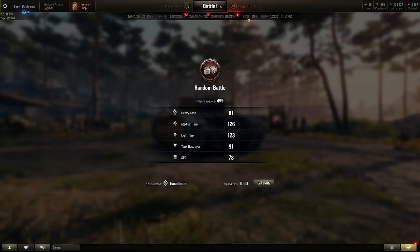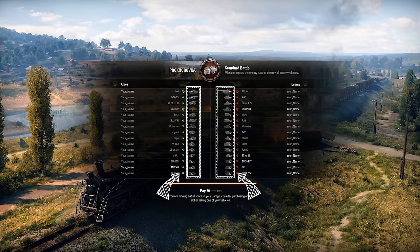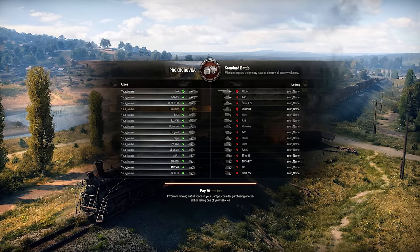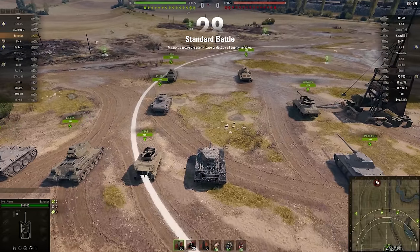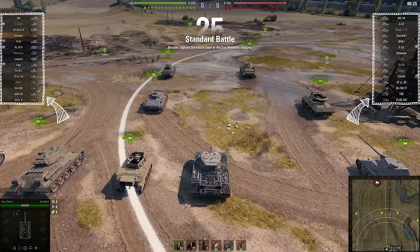You will be matched with vehicles of different types and nations, but usually the same tier plus or minus two. Keep in mind, the higher tier tank you select for the battle, the more experienced players you will usually encounter. Your team's vehicles will be displayed on the left side of the screen, while your enemy's vehicles will be on the opposite side.